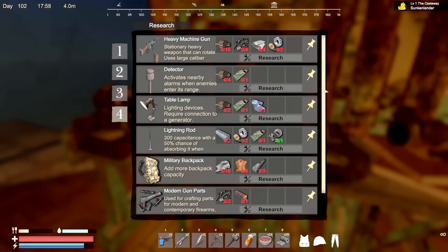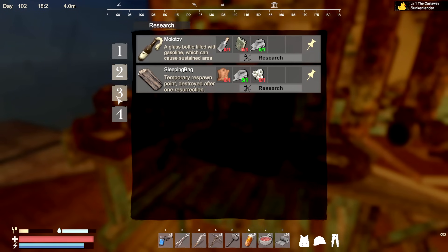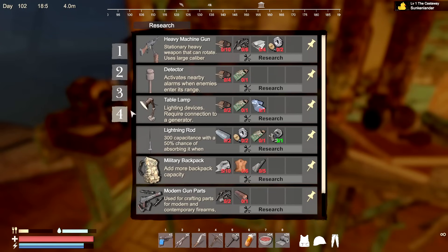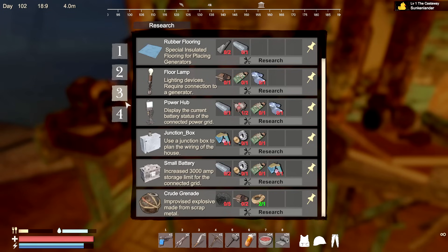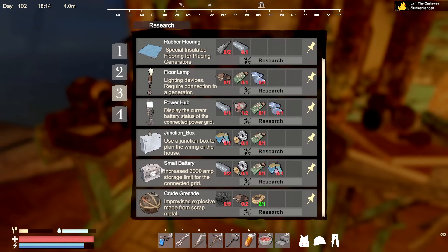Going through the base — detectors and stuff. I have a military backpack; I think I'll need to redo that to get it opened. There's all the stuff we need: level four, level three power hub. The stove was added here too — since I'm on an old save it's going to be like that.